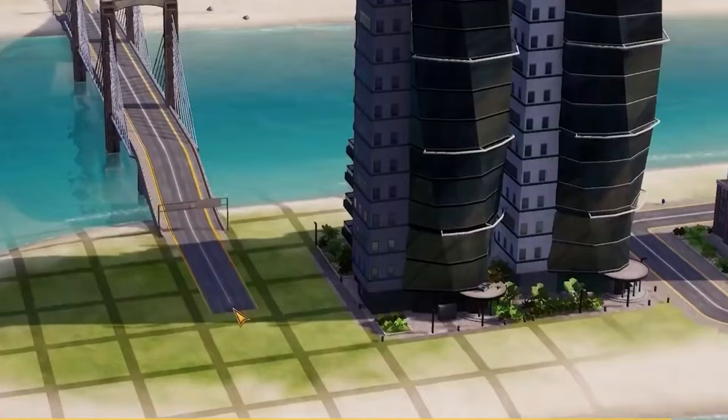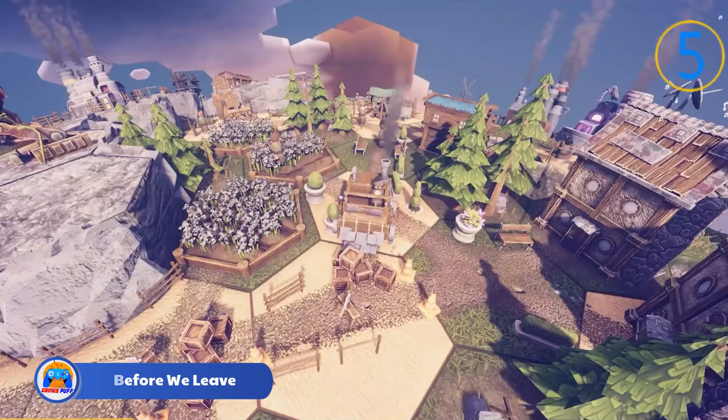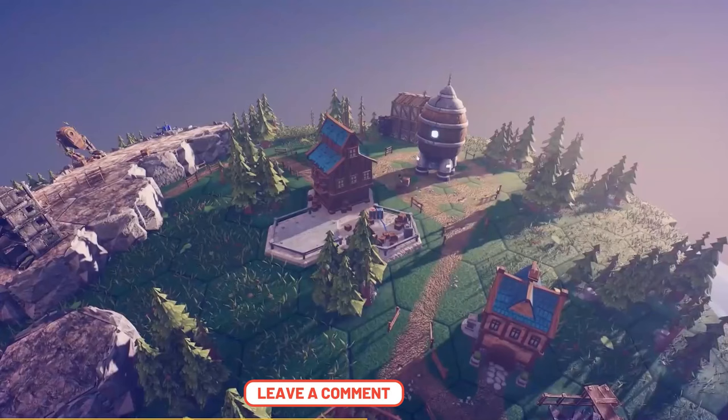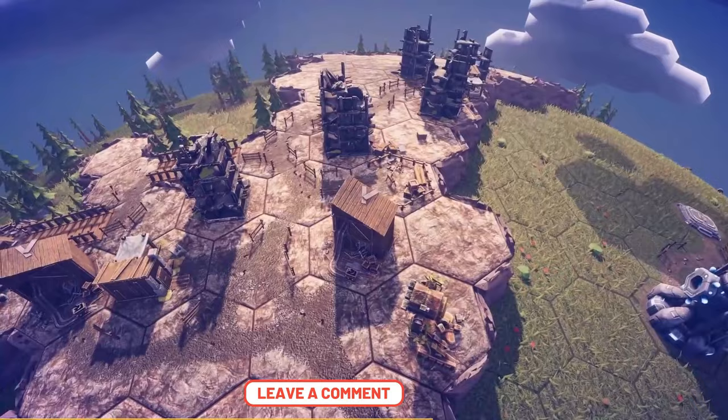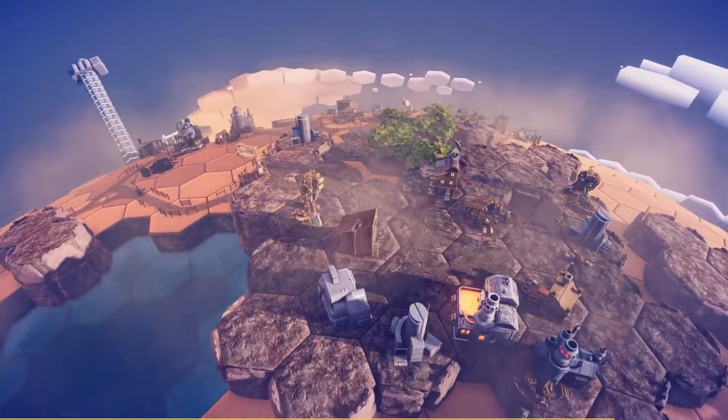Looking for a city-building game with a twist? Before We Leave is set in a post-apocalyptic world where you'll expand your society across various islands and planets. The soothing and unhurried vibe makes it perfect for those seeking a relaxing pastime. With a blend of resource management and logistics, you have the freedom to shape your society at your own pace.